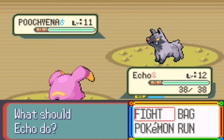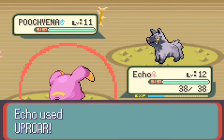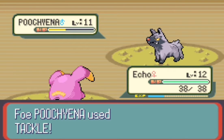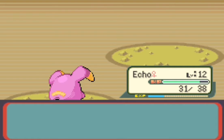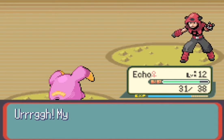Whismur is decently leveled now at level 12. I'll use Uproar — and Uproar will do over half, there you go. One more Uproar and Poochyena's going down. Echo gets his first — or her first — victory, so that's awesome.